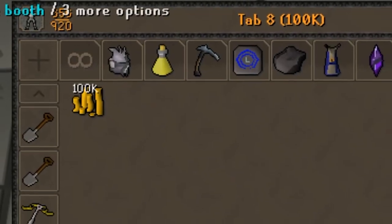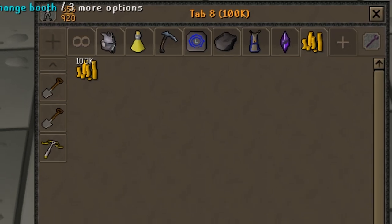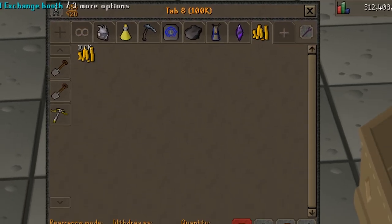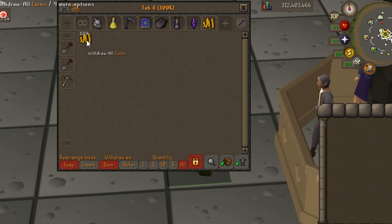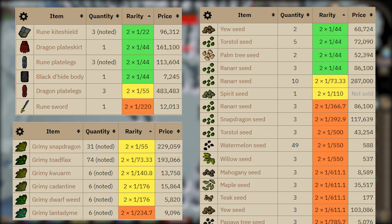Look at my bank — I only have 100,000 GP in it right now. What can we get done with 100k? Well, quite a lot thanks to RuneScape's newest boss. I think it'll be really fun to try to rebuild an account using only the new Phantom Muspah drop table, which is one of the best in the game.